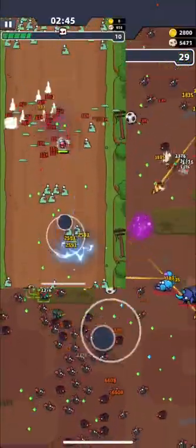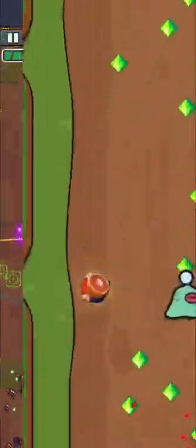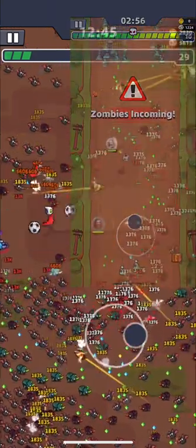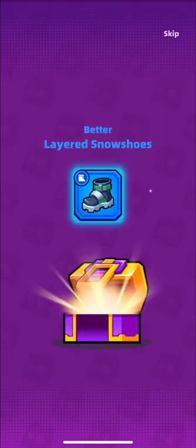Besides that, you will be finding grenades more often, which will help you to deal with enemies. And sticks of ham will save you when your health is low. Keep your gems for upcoming events and don't spend them on normal chests, so you have a higher chance to get S equipments.